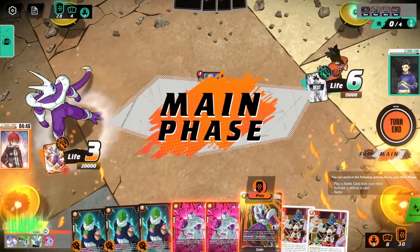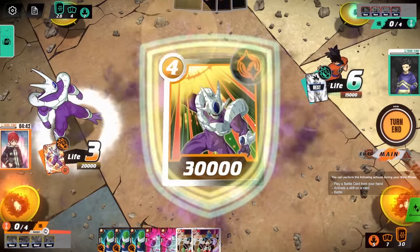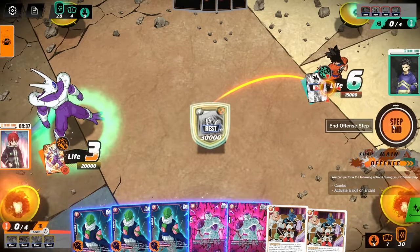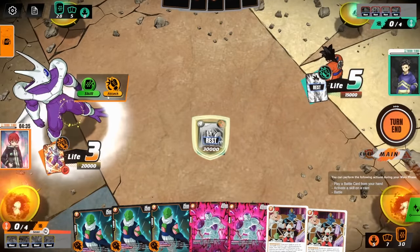I'm charging a Frieza and I'm playing my Cooler again — I don't care. I'm attacking and then destroying this Roshi. Get him out. Offense step, step end. Give me that free attack. Yeah, how's that five feel? I'm attacking again.